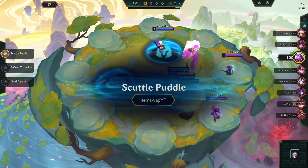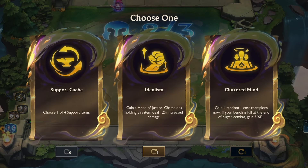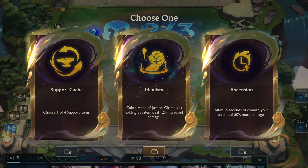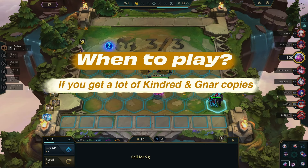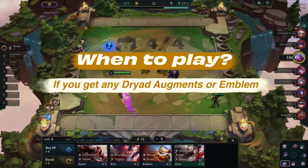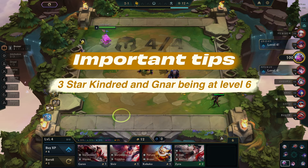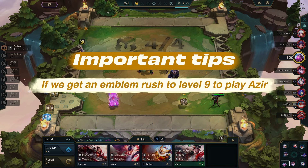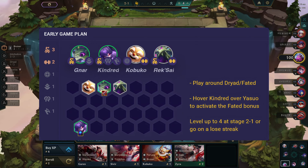The game started off with the Scuttle Puddle Portal, and for the first augment, I picked Idealism, by which champions holding the Hand of Justice deal increased damage. So when to play this comp? If you get a lot of Kindred and Gnar copies, or if you get any Dryad augments or emblem. What is important to do while playing this comp: 3-star Kindred and Gnar, being at level 6. If we get an emblem, rush to level 9 to play Azir.